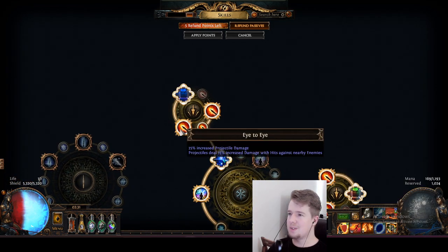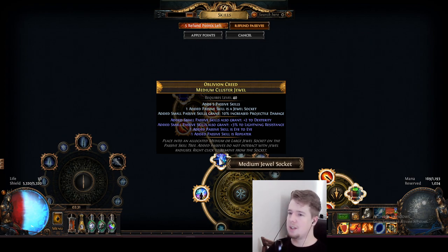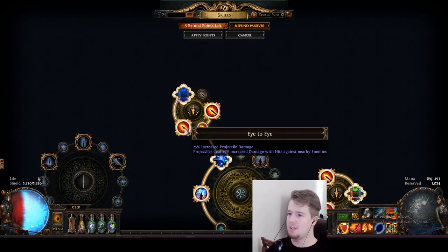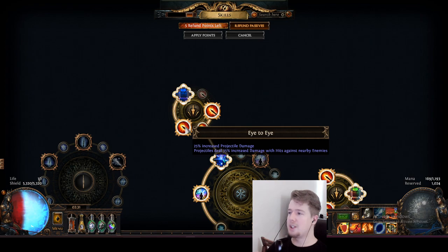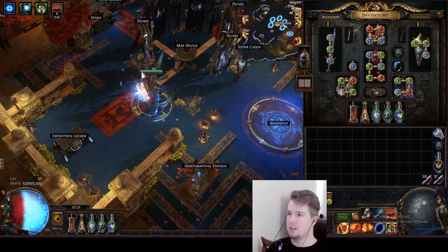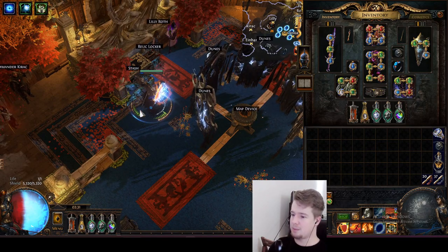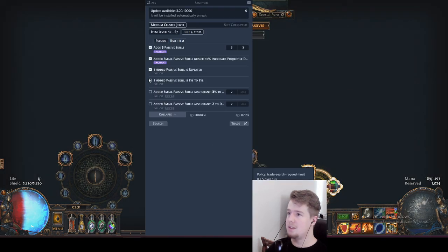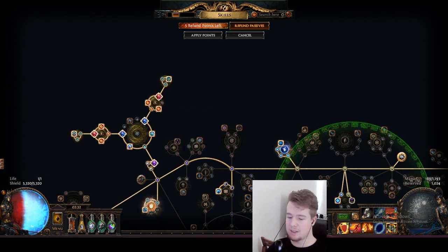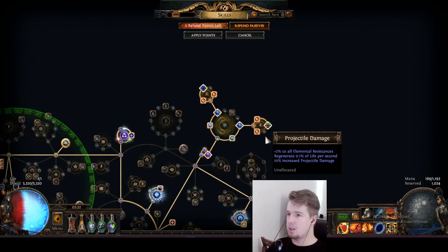I'm using four medium cluster jewels with either four or five passive skills with projectile damage. One notable is Repeater and the other is Eye to Eye. Eye to Eye is really strong because of the nearby enemies taking more damage from projectiles - it applies to basically all enemies near you because you're going to be spinning directly into them and they're going to be targeted by your ice spear projectiles directly. Something like this is 50 chaos and we have four of these, so it's 200 chaos on both sides.